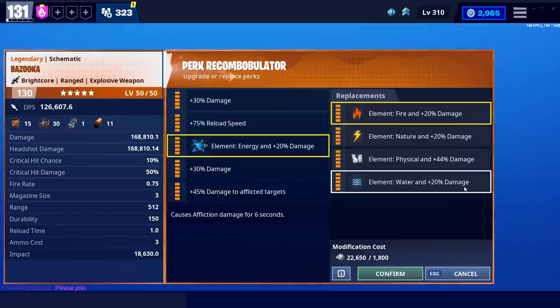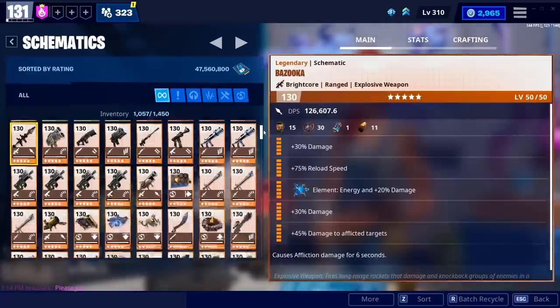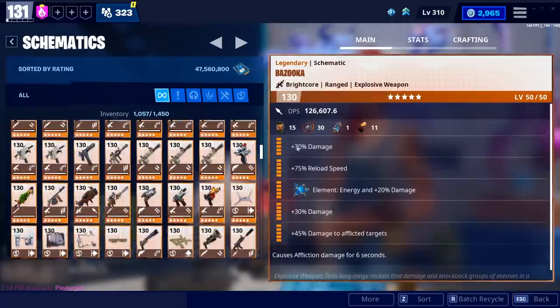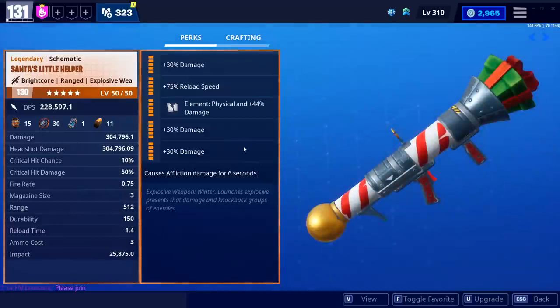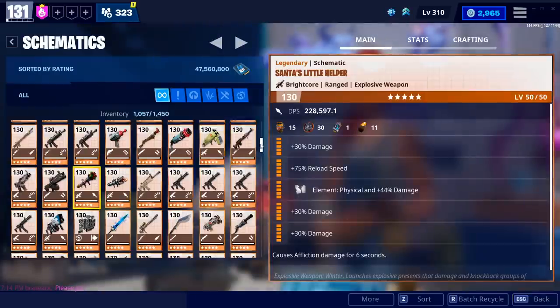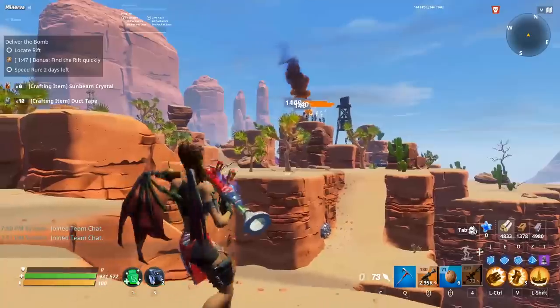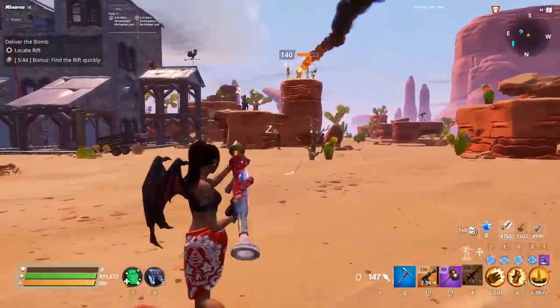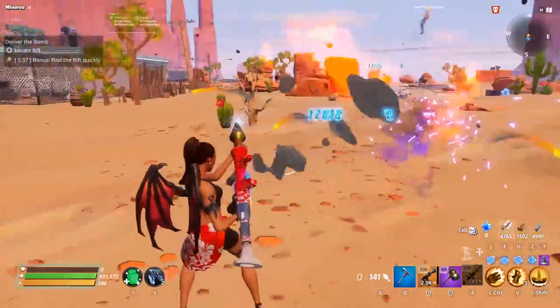I used to have one for every single element. If that's not something you want to do, energy is going to be better if you're dealing with lots of elemental enemies. Physical is certainly okay — to this day I still use Santa's Little Helper in very high-level missions with a physical inspect. I ended up recycling my energy one; I just didn't need a second because physical just works. That weapon hits so hard you don't even need to care about the damage reduction from elemental zombies. The Bazooka doesn't quite hit as hard — almost half the damage — so if you're in Plankerton or Stonewood and this is one of the first launchers you've gotten, physical is the way to go. It also applies to early Canny before you start seeing lots of elemental enemies.